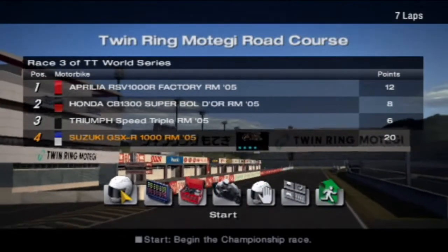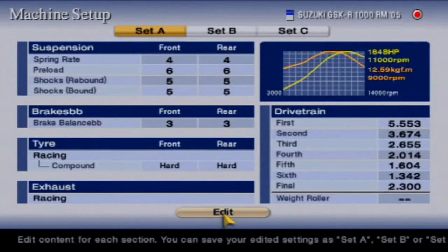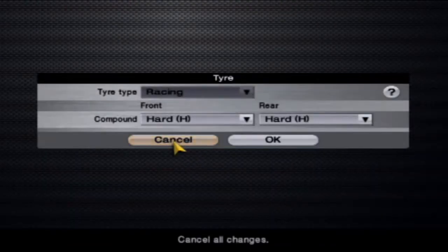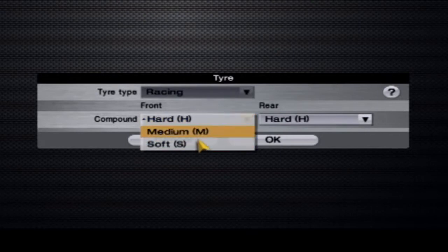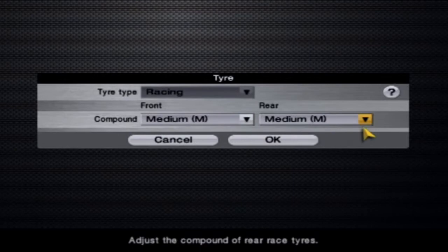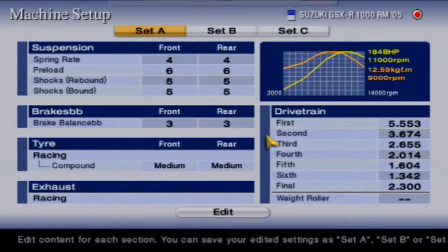Next up is the Twin Ring Motegi Road Course. Today we are going to be going around this absolute beast of a track. It's going to be 7 laps again. And what we're going to do, we're going to swap out our tyres. I think I'm going to go for mediums - I think it should be okay.